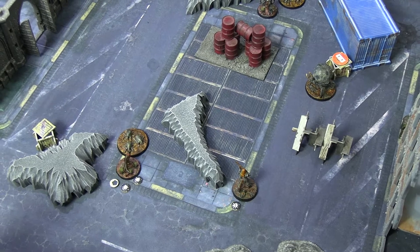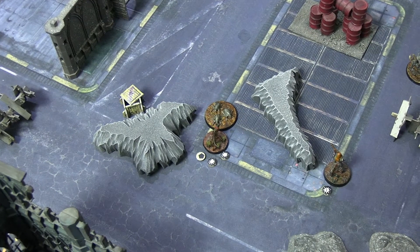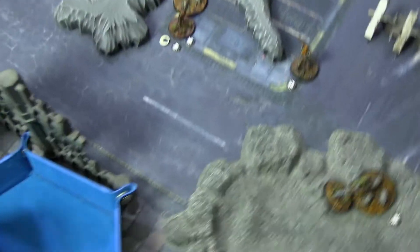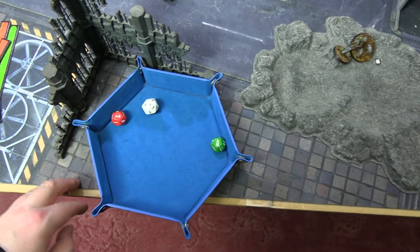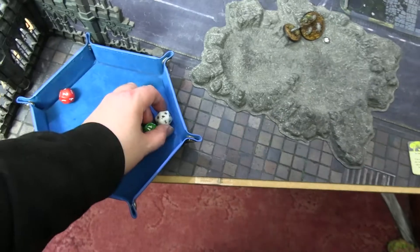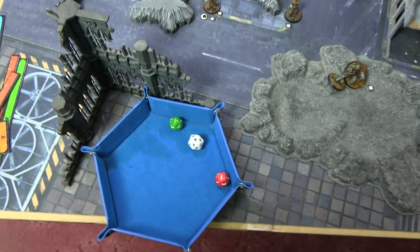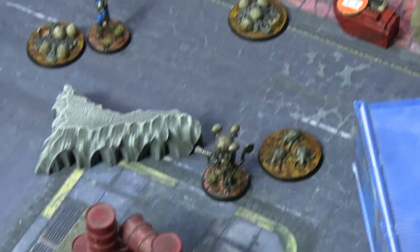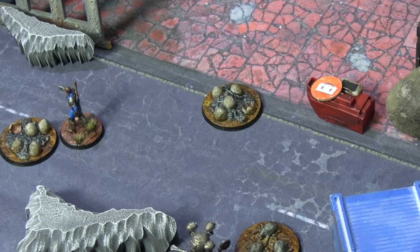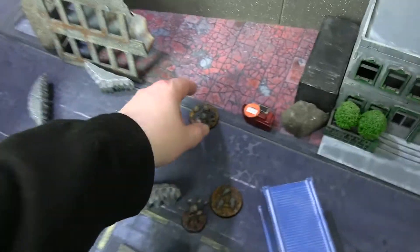Final turn! First activation is the Mirelurk hatchlings attacking Dogmeat — still full health, four attacks, needing fours. First, second, third attacks all missed. Fourth got through for one damage but Dogmeat blocked it. No joking around — Pennyworth activates first before he gets locked down by the Mirelurk and hatchlings. He burns the cluster up there with his flamer — just needs to get a six or less. He did it! Second cluster of eggs destroyed — Pennyworth MVP so far, two down, one to go!